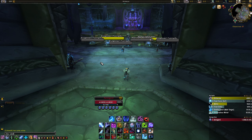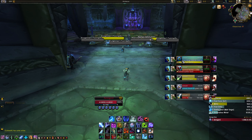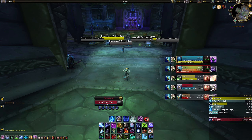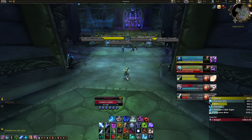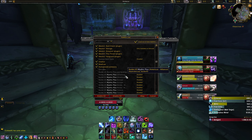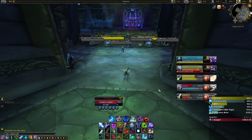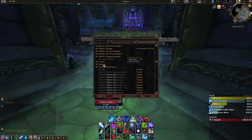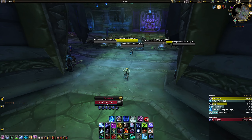Next is Gladius — quite obvious as well. If you type the command "/gladius test" this would appear. When you enter an arena you can see the enemy classes, their cooldowns, their status, and trinket usage. It's very self-explanatory; there are many guides already about the various versions. I'm using the regular Gladius version, but feel free to use Gladius X or other variants — they're mostly the same, just a matter of aesthetics.